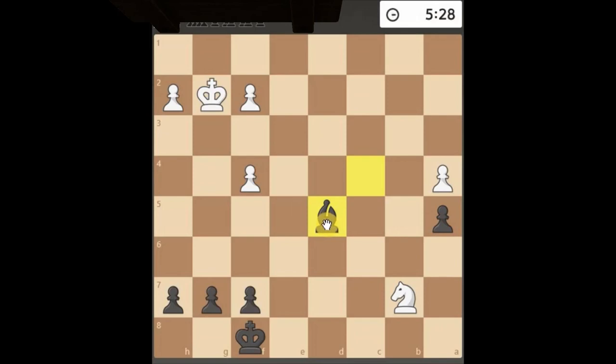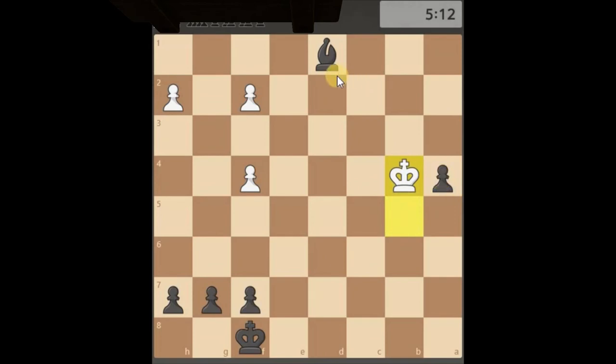We get a little bit of a skewer situation. Beautiful. These games can still be drawn though. It's going to take a while for his king to come and defend this pawn. Maybe not — maybe still going to get the pawn. No, it's not. No, it's not. It's actually behind the pawn — but no, it's not. Shall we just keep it like that? We're on four minutes.